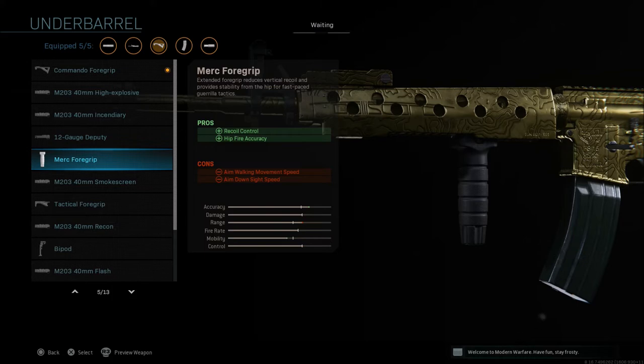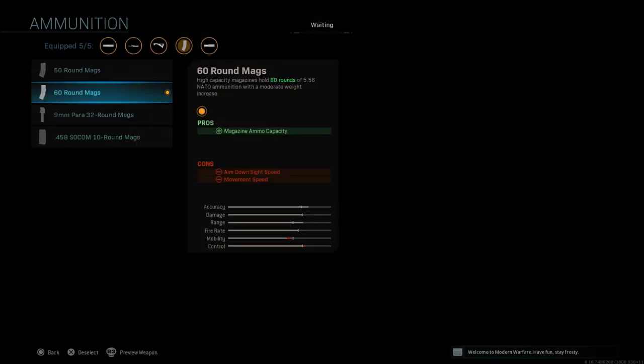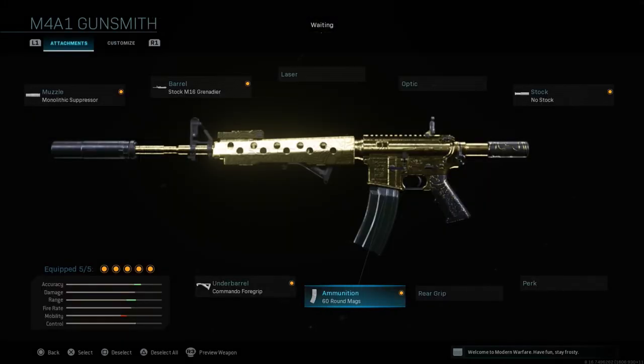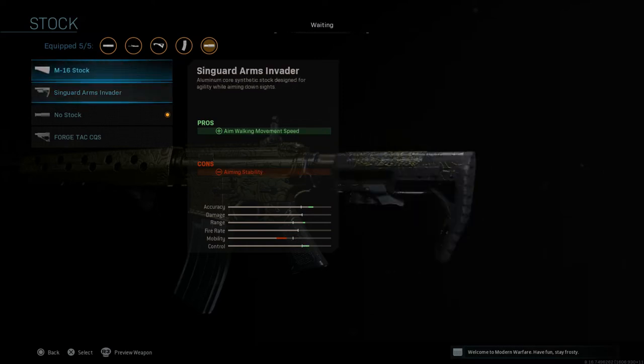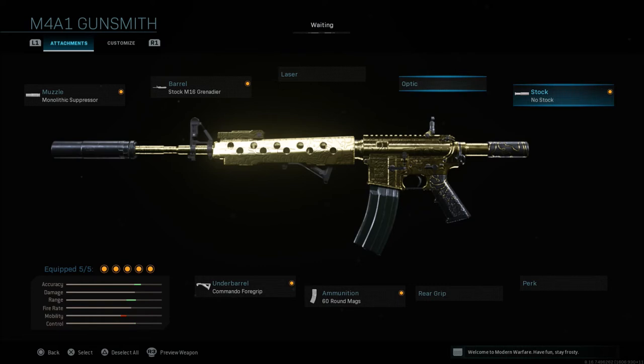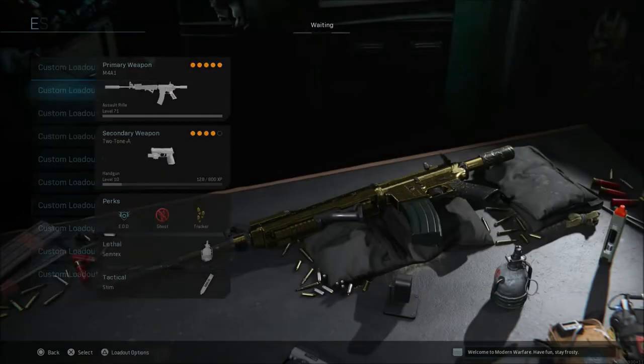I'm a big fan of the Commando Foregrip — also the Ranger or Merc foregrip are great, those are the three best grips in my opinion. Then I go with the 60-round mag. With the No Stock attachment, the mobility stays decent — if you swap to something like the M16 stock you'll see a significant drop in mobility, which is why I prefer the No Stock. With that 60-round mag you can absolutely destroy enemy teams before ever reloading.